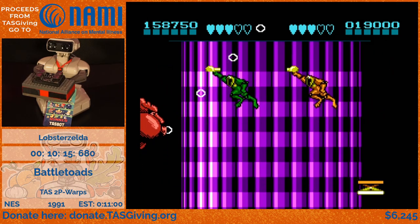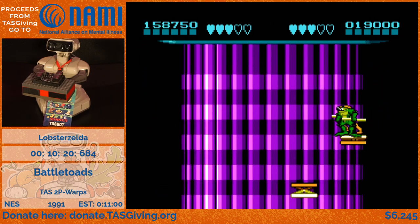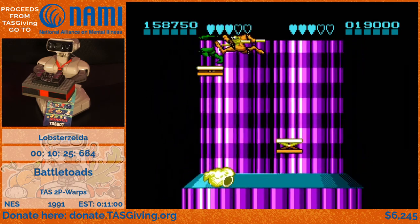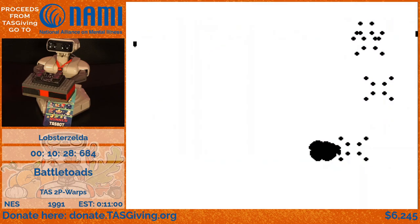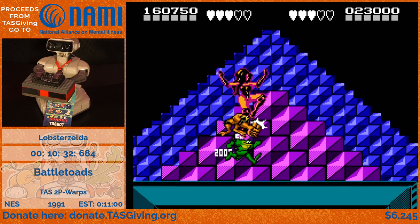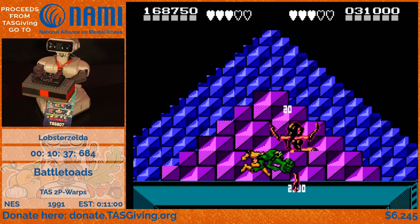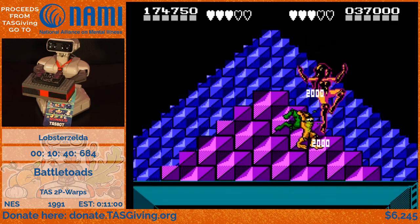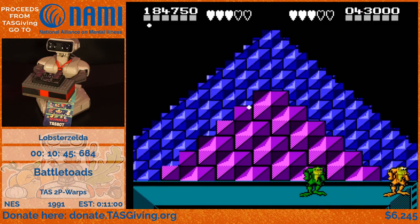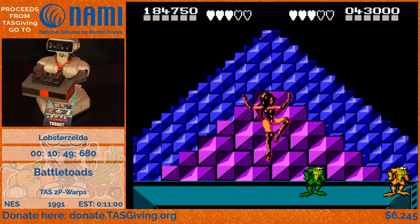We're getting close to the end of this level now. Up here we do some jumps, and to hit the end of level you just have to make the camera scroll up high enough — so we hold left and right at the same time. That takes us to the final boss against the Dark Queen. One toad down-smashes her and the other toad punches her feet, which stuns her and makes her fall back down, basically stun-locking her. They keep repeating that combo and she's dead.